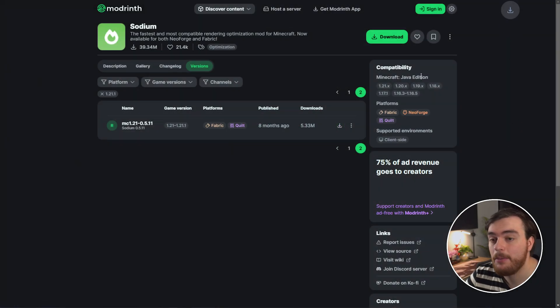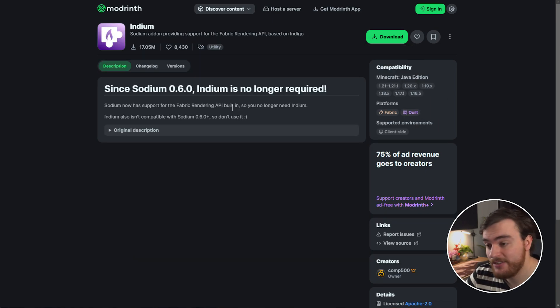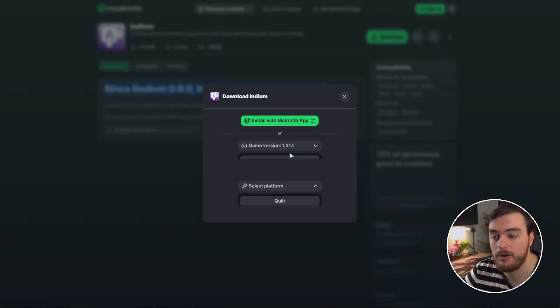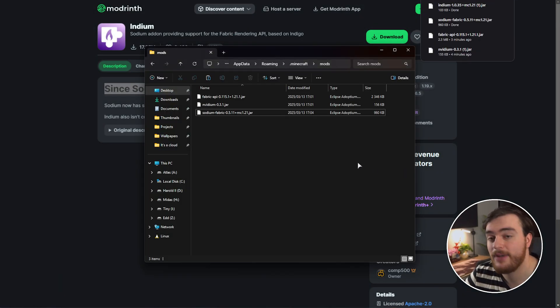Choose download and add Sodium to our mods folder as well. The final mod we need is Indium, which you'll also find a link to down below. Even though it's not required for Sodium 0.6 and above, we're using 0.5, so we do need it. Choose download in the top right, select game version 1.21.1, Fabric, and download. Once more, add this file to your mods folder.